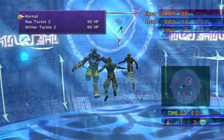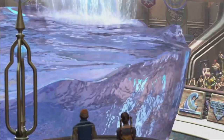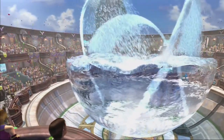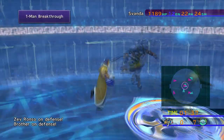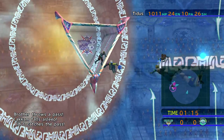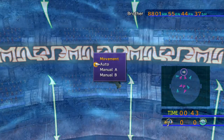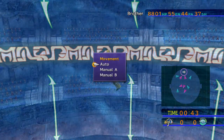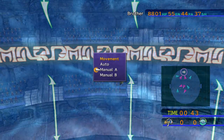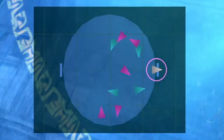Blitzball is essentially turn-based football/soccer, played underwater — above ground. It works by levitating a giant ball of water in the air as the playing field. Even though it's a giant sphere, players still move in a 2D plane. By default players control themselves, but you can change that. Press one of the face buttons to open a menu and switch from auto to manual A or manual B. It's best to switch to manual because the AI is not very reliable or smart.